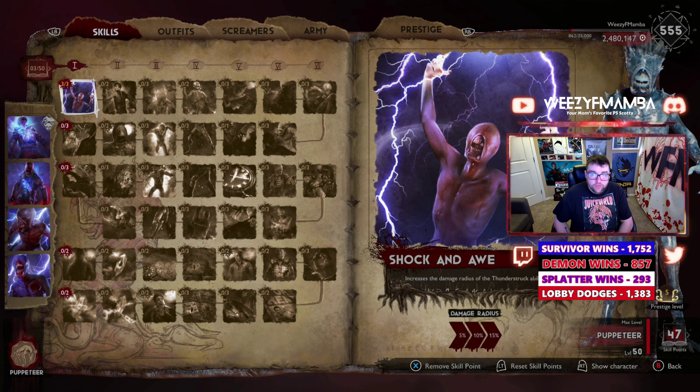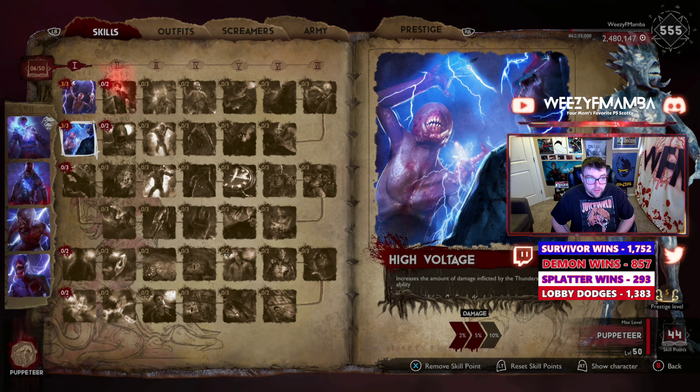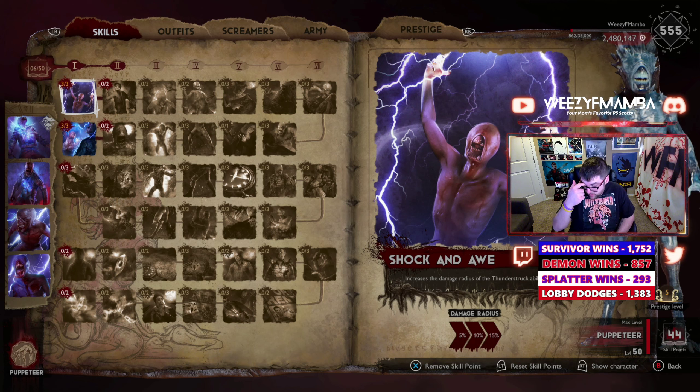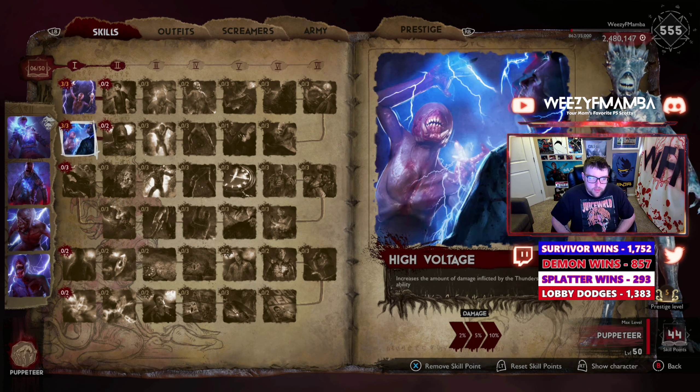If survivors are close to the Necronomicon during the book phase, you want to spawn Elites at a high rate and lightning strike as soon as possible so you don't get balance barred or killed out of it. We will always max out Thunderstruck. The basics on the Puppeteer are probably the easiest units to use in this game — they're the most responsive — so we definitely want to max those out.